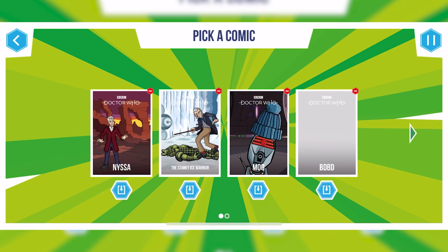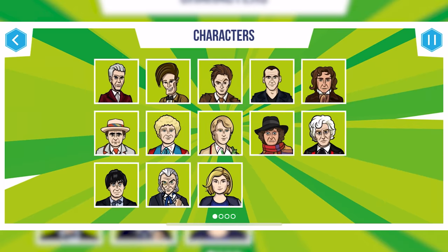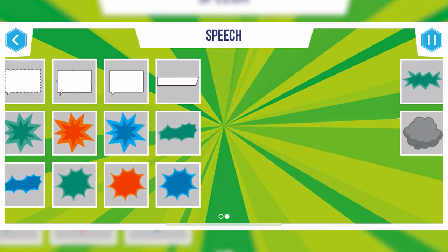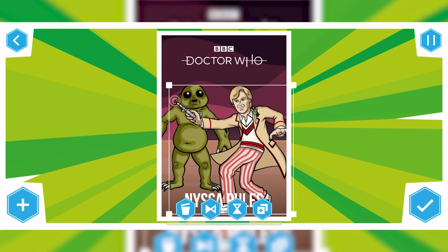We're going to start talking about the Comic Maker first, because that's really the draw card of the entire app. At first you're greeted with a screen where you can make your own comic title — so let's say 'Nyssa Rules.' You have a few different options to choose from: backgrounds, characters, props, speech bubbles, sounds, and to choose your own monster that you've made. Primarily the whole thing is really drag and drop — not too difficult to use, but since you're using a touch screen it can be a bit fiddly, especially if you've got fat fingers.